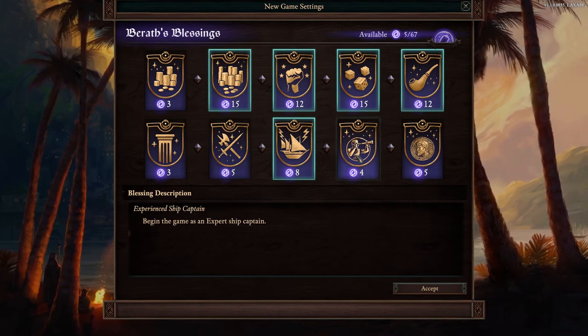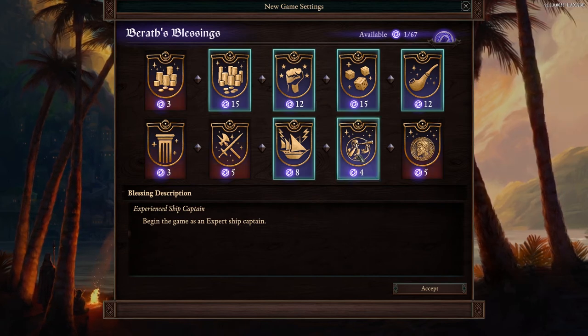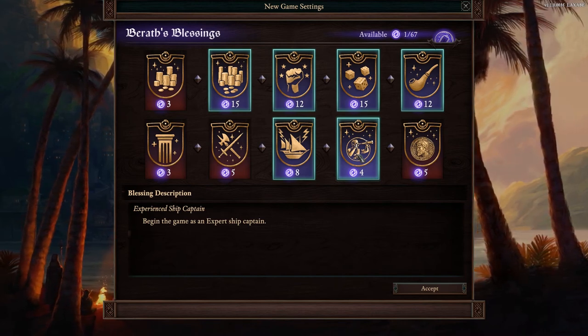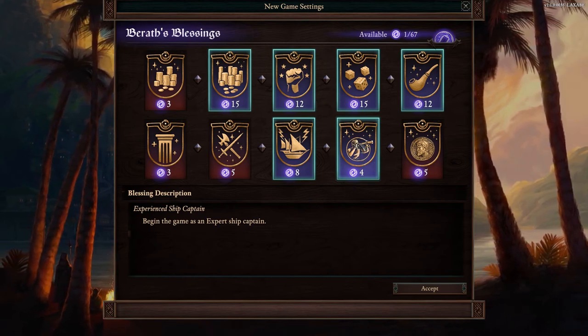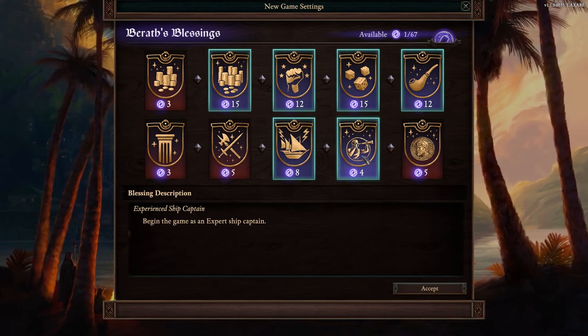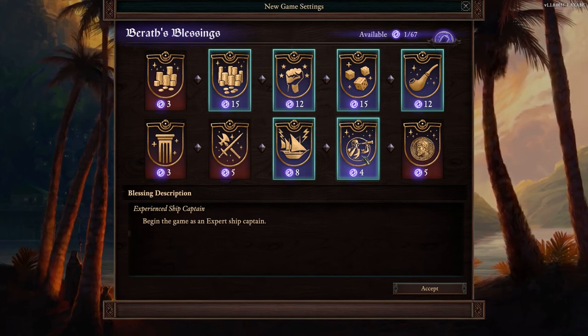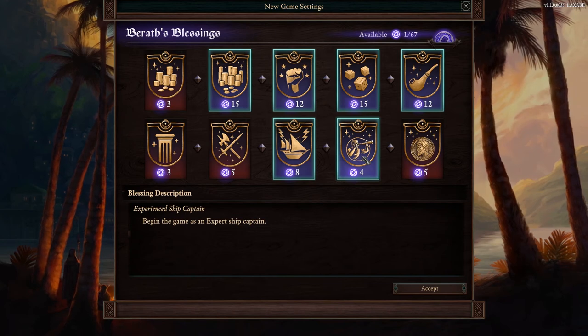The next one is the ship captain blessing — I will grab this one. Expert ship captain isn't hard to achieve, but this just speeds up the time it would take, skipping four or five ship battles to reach the expert captain level. You start there and build from there, saving a couple hours of game time. The bonus of being an expert ship captain is getting priority in ship combat — the higher the captain level, the higher the chance of going first, though it's not always guaranteed.